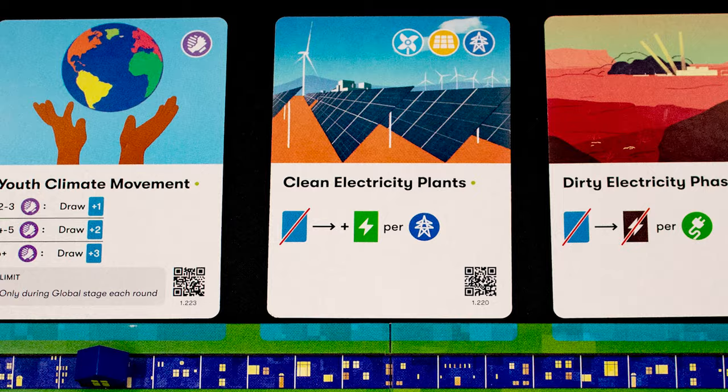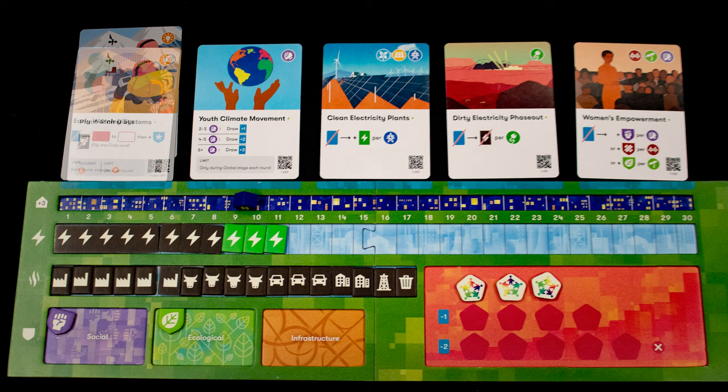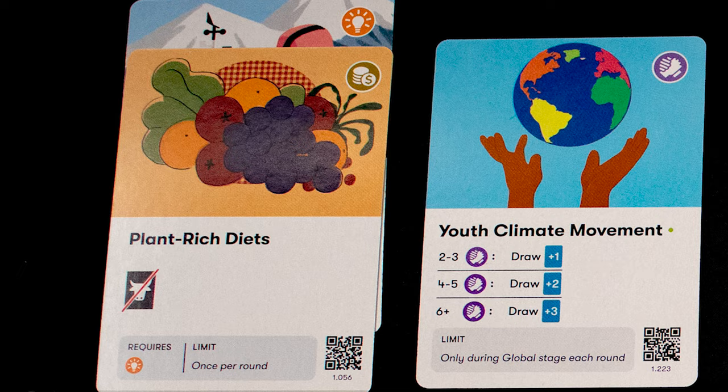You also start with five projects set up — these are the actions you can take. Let's take the clean electricity action: it says to discard a card from your hand to get one clean power plant per blue symbol, so we discard a card and add one clean power plant. You can also play a card on top of another card, changing what effect is available to use. Note that this card required an orange symbol to play.